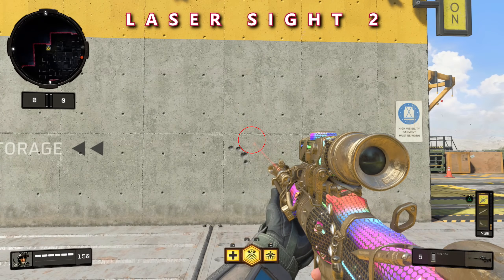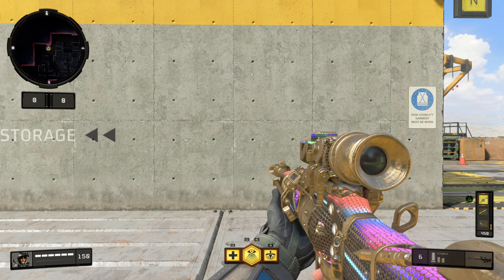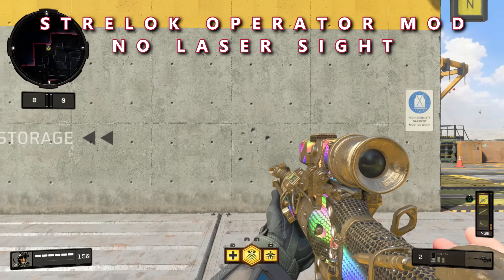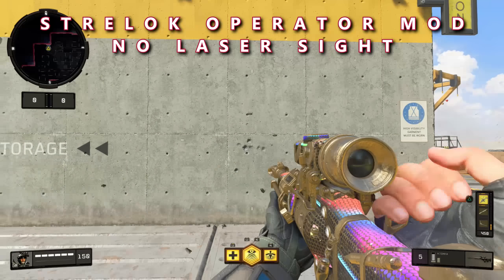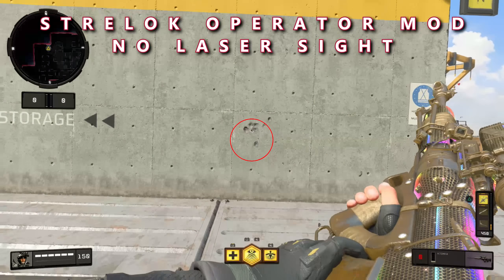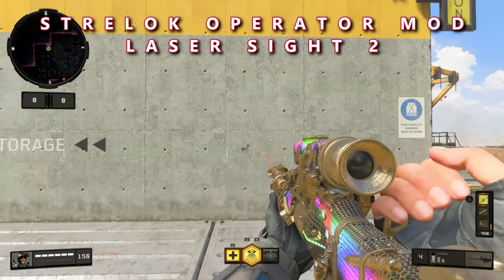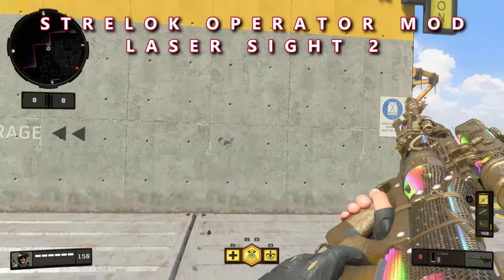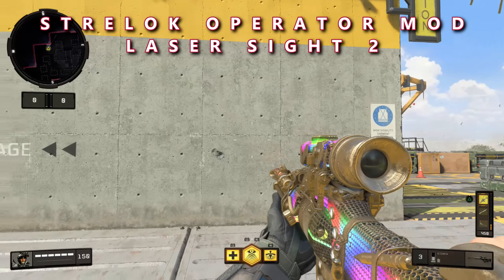After seeing Laser Sight 2 perform, let's move on to the Strelock operator mod — this is where things get interesting. The Strelock operator mod requires you to tap the L2 button (left trigger) while taking your shot. By itself it's not very impressive; the bullets are going all over the place and it's not comparable to the laser sight attachments. However, the laser sight attachments and the Strelock operator mod stack together. With Strelock plus Laser Sight 2, the no-scope accuracy is absolutely insane — it goes essentially perfectly straight every time, essentially 100% straight.